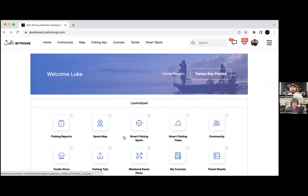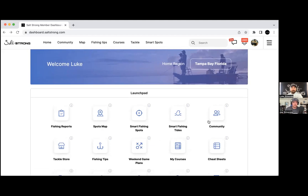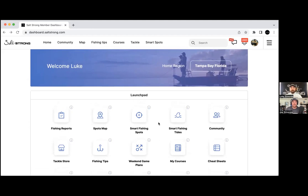We're going to cover the smart fishing system: Smart Fishing Tides, which has the strike score and shows you the best day and time to fish based on any tide station in America; Smart Fishing Spots right next to it; Smart Fishing Game Plans below that; and the Community, which is the super glue holding it all together. We're also working with a UX professional for the next year to simplify and consolidate everything.